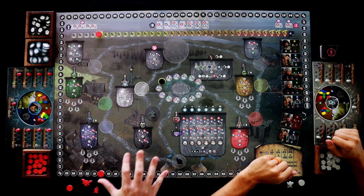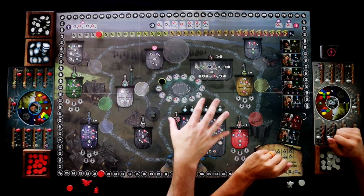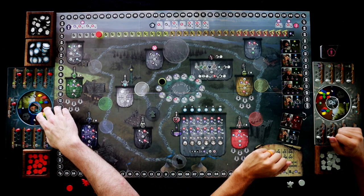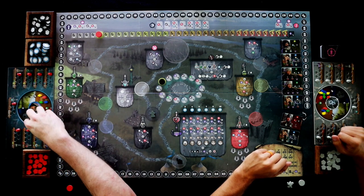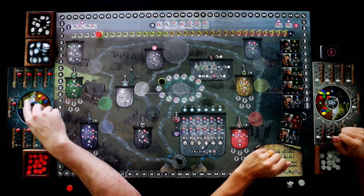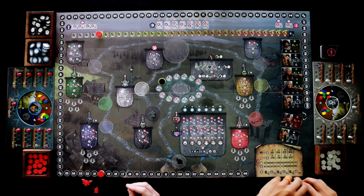Here is the setup for Triora. We've got the main board where we're going to be placing our workers and taking all of our actions. We also each have our own individual player boards on the side that show how many potions we have of different kinds, and we also have these different colored herbs that are going to be used to make those potions.